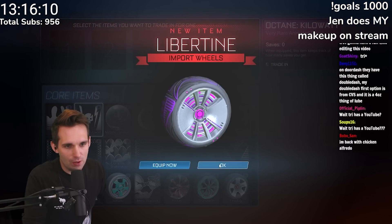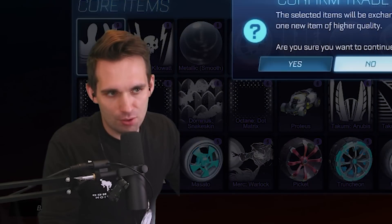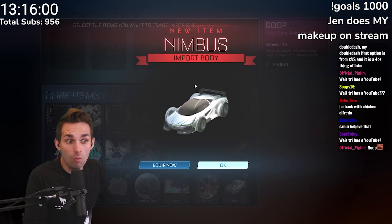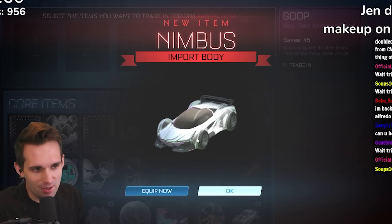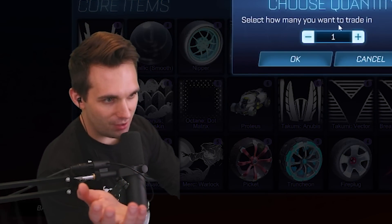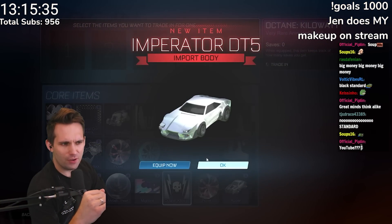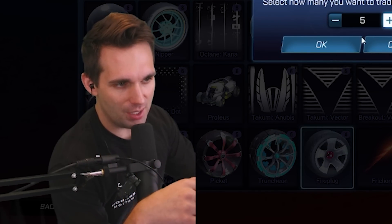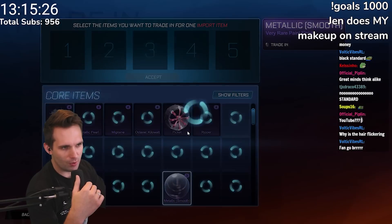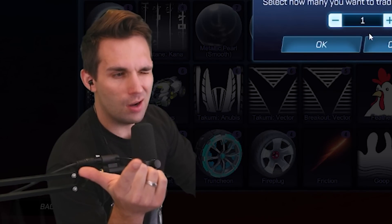What we're hoping for out of these trade-ups is painted car bodies — that's the best thing you can get out of import trade-ups. We can also get Black Standard boost out of here, maybe Flamethrower. We've got a couple car bodies but they haven't been painted. I don't think you can get the Emperor painted out of here — it's mainly Octanes, Road Hogs, Venoms, the old school cars.